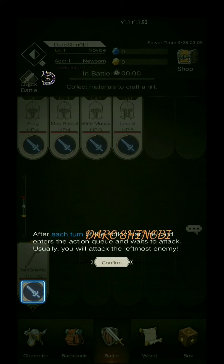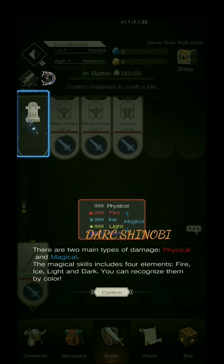After each turn of the action bar, the card enters the action queue and waits to attack. Usually you will attack the leftmost enemy. There are two main types of damage: physical and magical. The magical skills include four elements — fire, light, ice, and dark. You can recognize them by color.